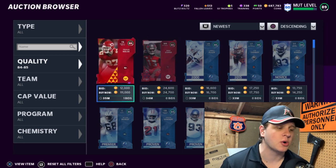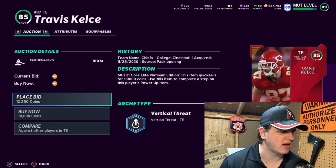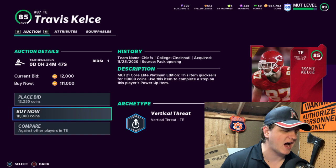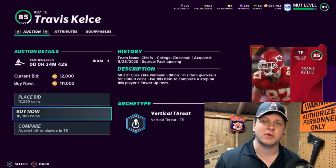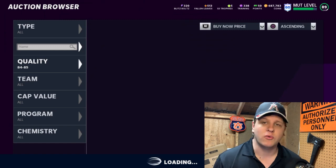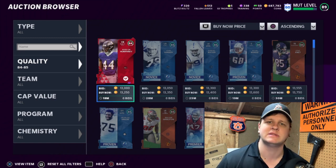One more thing — the yellow coin quick-sell cards. I have a spreadsheet linked below with all the quick-sell values. The 85 overall coin card quick-sells for 110,000 coins. A snipe for that card would be anything under 110,000, since you can quick-sell it directly without worrying about the auction house tax. These don't get listed often, but when they do people sometimes misprice them — they get scooped up fast, so buy immediately if you see one.